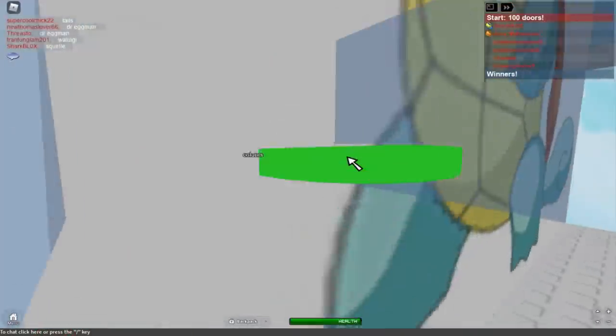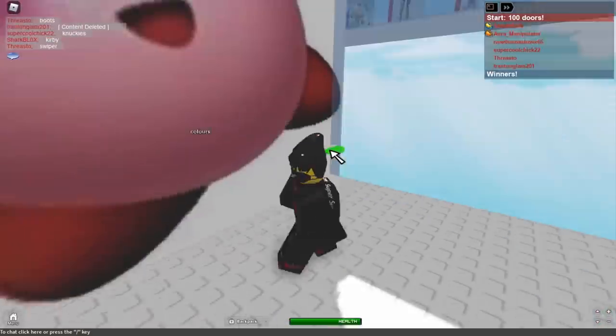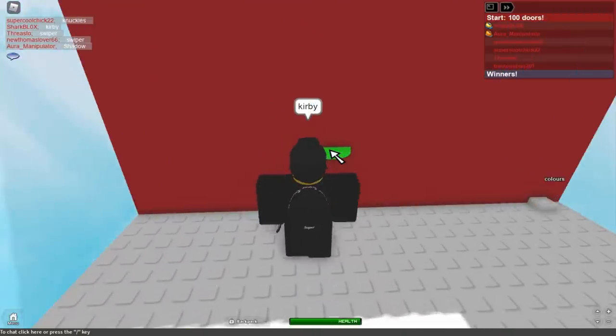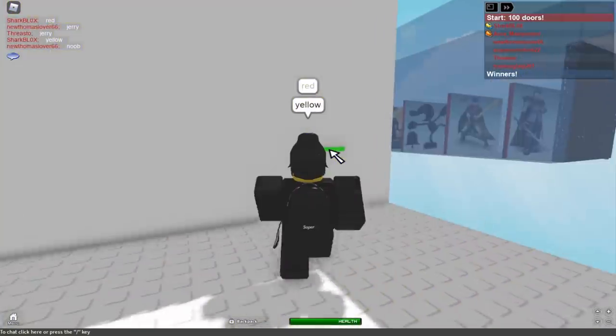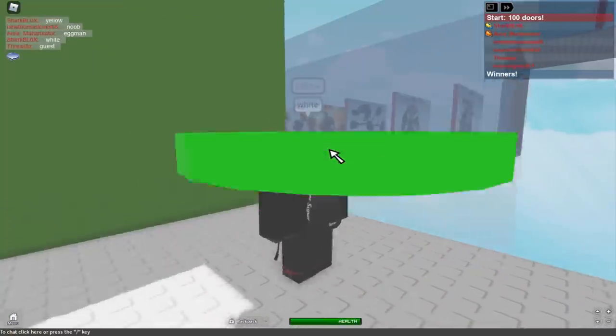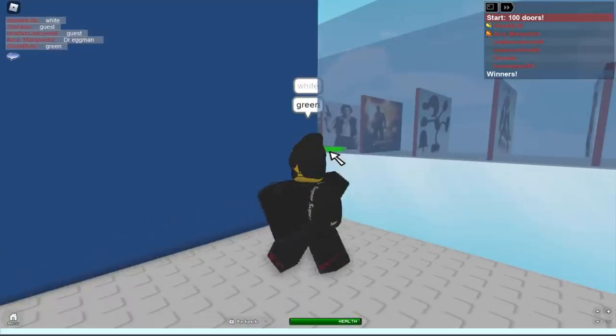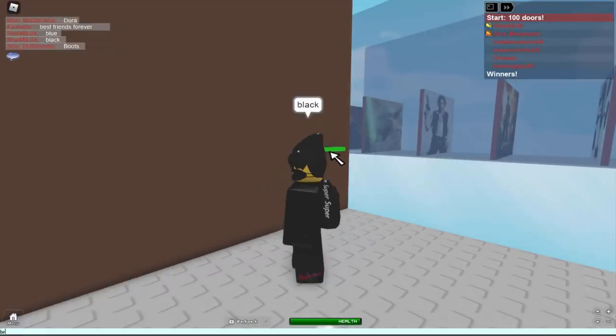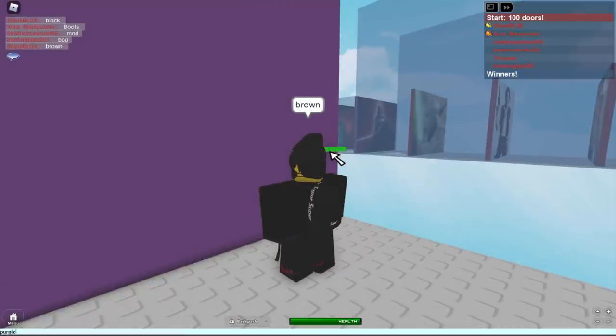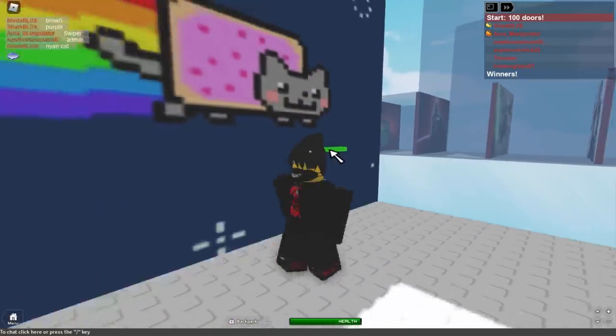Anyway, that was back in December last year, and since then there have been so many more color-changing UGC items uploaded onto the Roblox avatar shop. So I thought it would be interesting if I took all of these color-changing UGC items and put them all on the same Roblox character — if I equipped every single color-changing accessory at once, how crazy is that going to look?